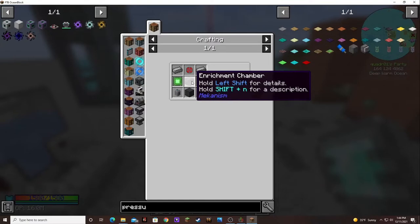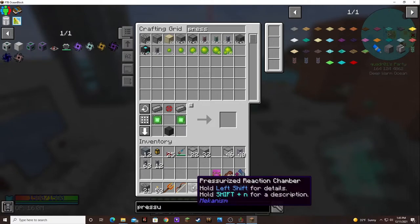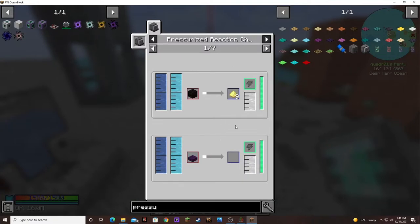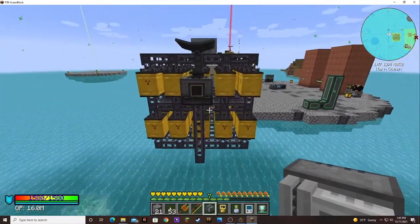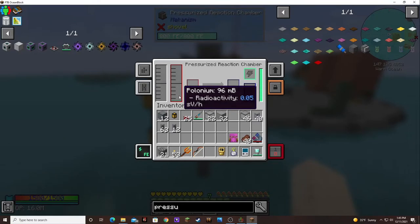We need an enrichment chamber. Let's see if it sees it from there — there we go, a pressurized reaction chamber. Is this used in anything? Can you upgrade this? Does not appear to be able to. So, let's put it right there. Look, it already went automatically into this — that is sweet.